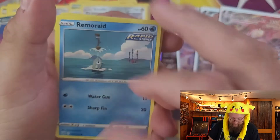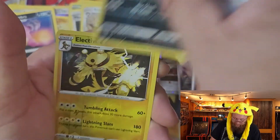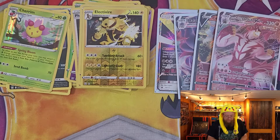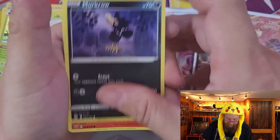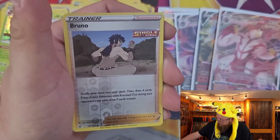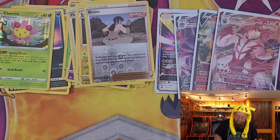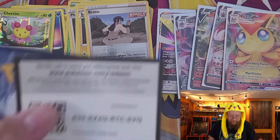Code card, and we have a Remoraid, Spiritomb, Pachirisu, Cherubi, Minun, Swords Dance, and Shielbert — a sharp one — Golbat, Electivire, and a Cherim for our rare. Then code card: Murkrow, Tepig, Honedge, Electabuzz, Baltoy, Doublade, Cacturne, Mustard, reverse holo Bruno, and a Victini VMAX for our rare! Running out of sleeves here — let's get that guy sleeved up. Two more packs and then let's get to those Galarian Rapidash boxes.